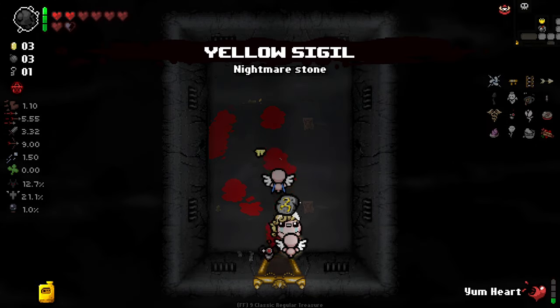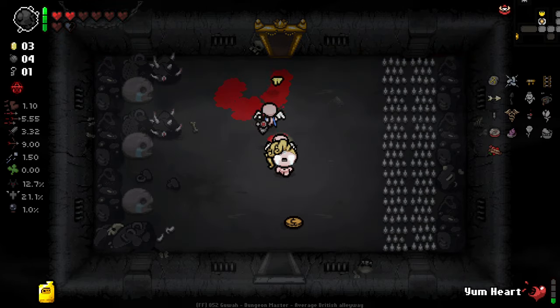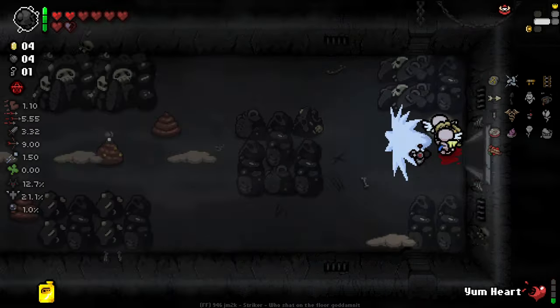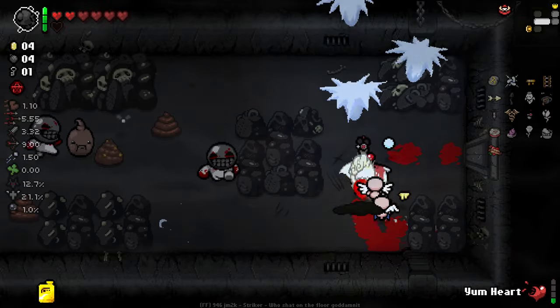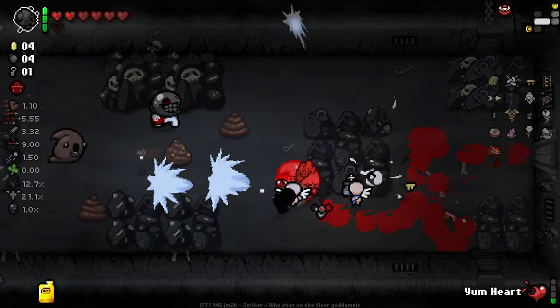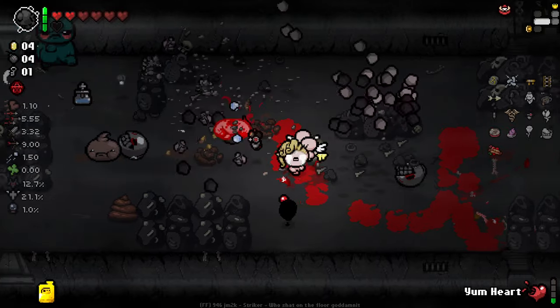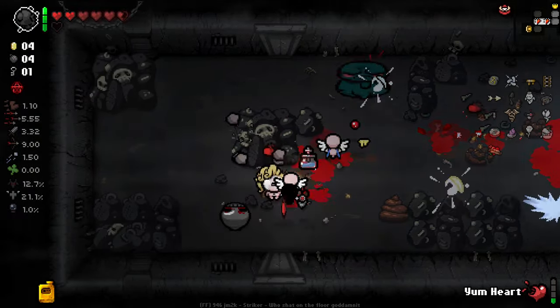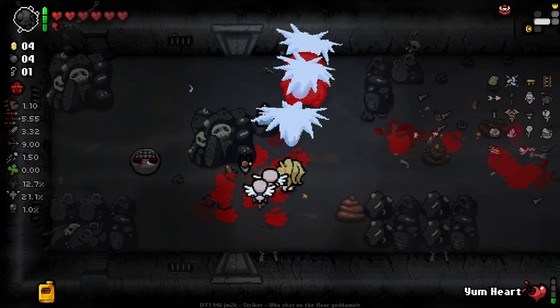Ooh — 50% chance on damage to get a nightmare familiar. They can be pretty interesting and I've never actually had this item in a situation in which it's valuable at all, so I'm kind of excited to be able to somewhat utilize this. Can these heads stop lagging the hell out of my game, please.